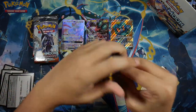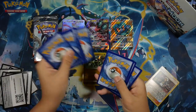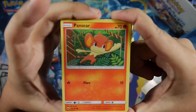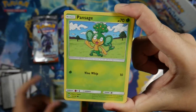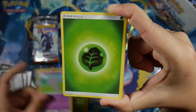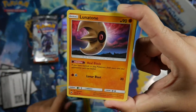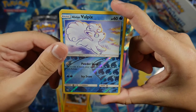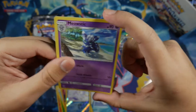In this pack we got a Pansear, Charmander, Pansear, Pansage, Espurr, Grass Energy, Seedra, Lunatone, Rhydon, Alolan Vulpix Reverse Common, and for our Rare we got a Meowstic non-holo.